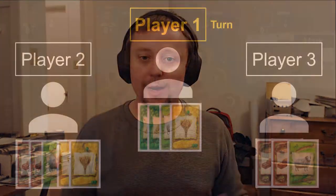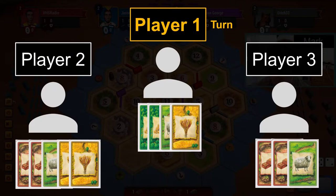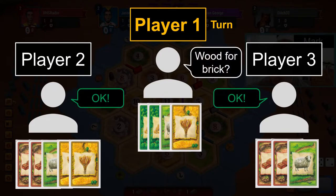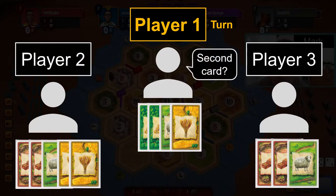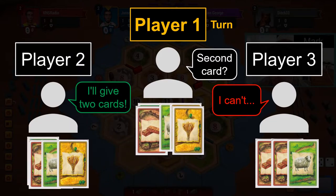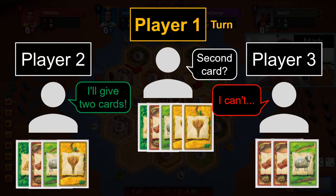Occasionally, multiple players will accept a player's trade offer, breeding a unique opportunity. If player 1 is offering the trade, they can tell players 2 and 3 that whoever gives them a second card will get the trade. Often, one player wants the trade enough that they're willing to pay the tax to guarantee the transaction. This is a clever method of extracting an extra resource from a simple trade negotiation.